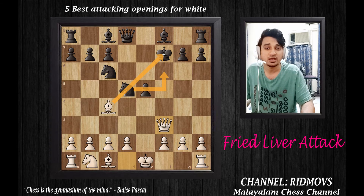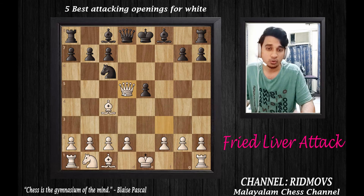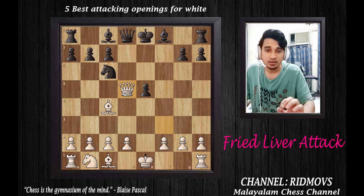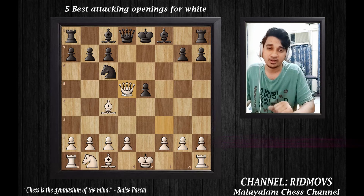The king is in a back-loaded position. If the king is back-loaded, we can capture or recapture the knight. This is one of the very good openings. This is called the Fried Liver Attack.